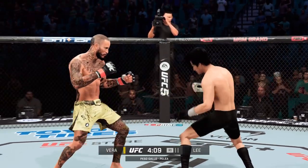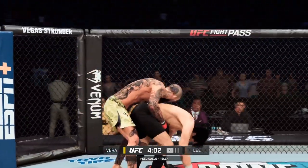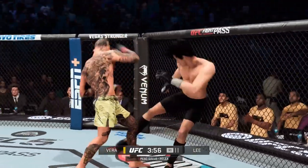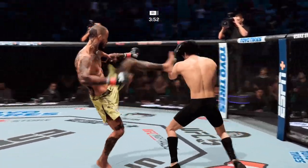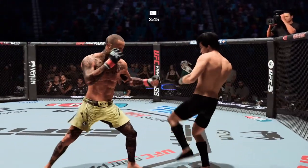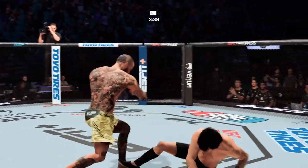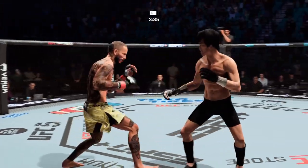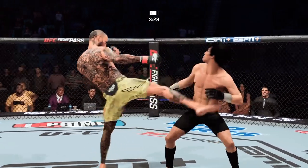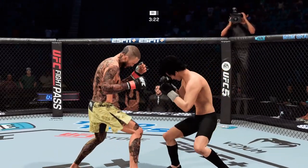That knee might have landed there. These guys are letting it fly — what a pace they're fighting at. Looks like he's going for the trip here, great balance though, and he's able to stay upright. Oh, beautiful straight right hand! He lands a massive kick. The slip and then the counter by Lee. Another huge kick lands. Oh my goodness — massive knee to the head. We'll see if he can follow up. Head kick attempt — head movement prevented it from landing. He lands another strike to the body, really starting to connect on shots to the midsection.